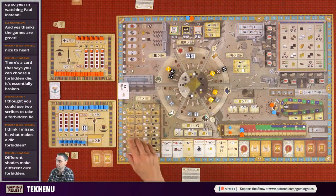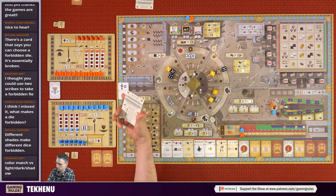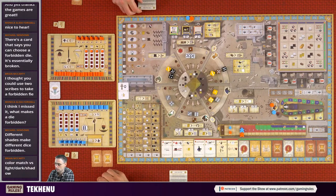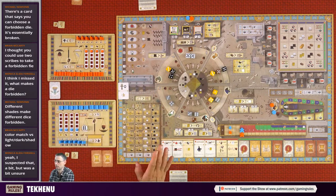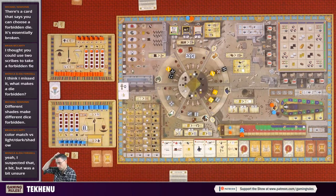Horus's action allows you to build a statue. You have to build your statues from left to right, and the first statue costs four granite. Right now you can't do this action because you've only got one gold - gold is a wild card. If you were able to build a statue you've got two choices: build the statue in honor of one of the gods, or build it for the people.